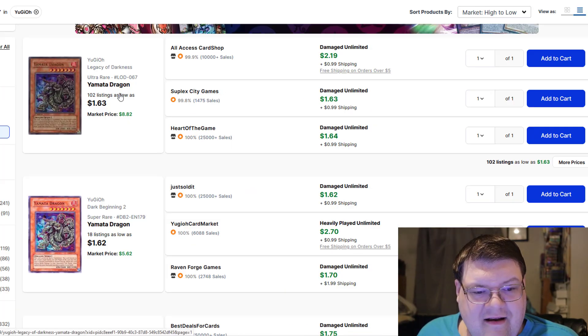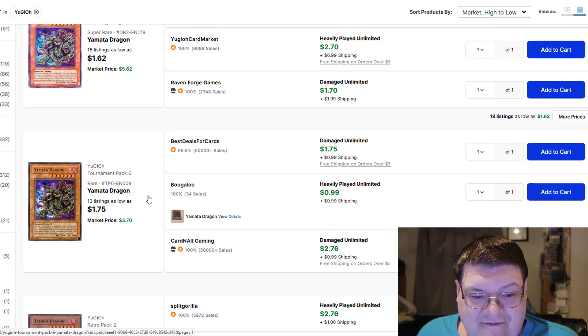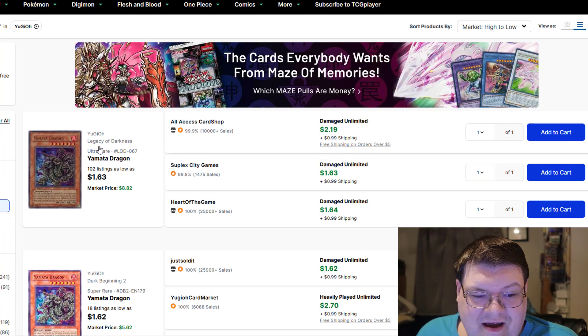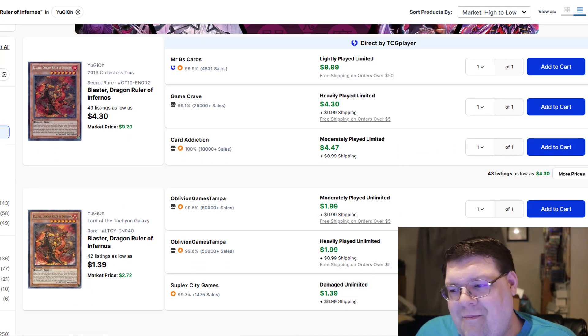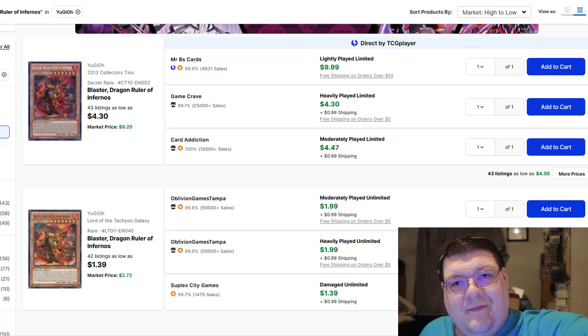Yamada Dragon — I just wanted to point out that you've still got only 18 listings for these, very low listings on some of these things. You've got 102 listings on the ultras. And then Blaster — buckle up, we'll see how this goes later on in the day. What do you guys think about today's market? Comment down below what you guys think, and I'll see your beautiful faces back here later in the day.